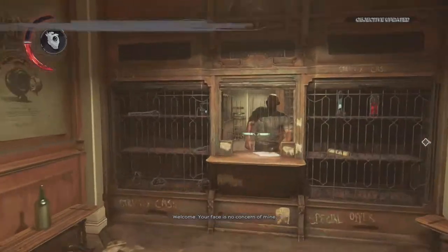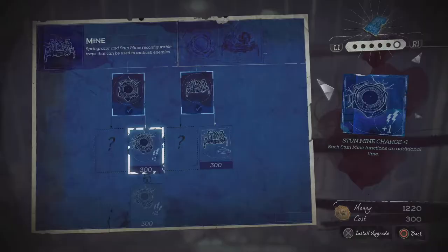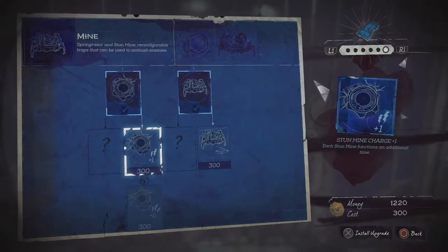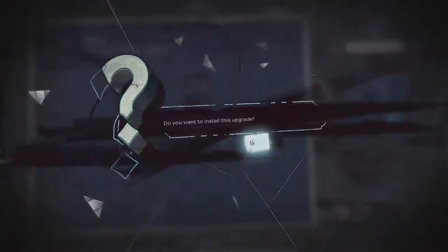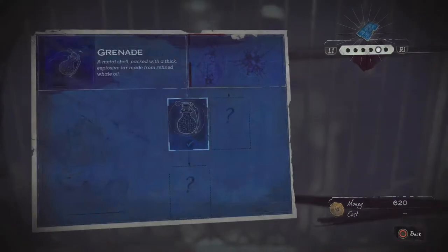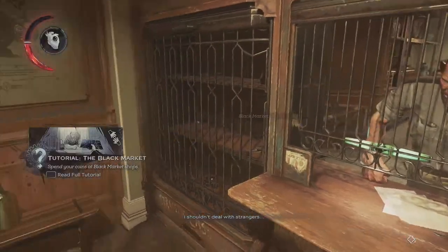It's a bit more complicated than usual, but here we go. The first thing I really want is the extra charge on the stun mines, because that's gonna help us out a bit for some later enemies. And then the wider radius on the spring racer is gonna help out immensely as well. I'm gonna save the rest up for later use.